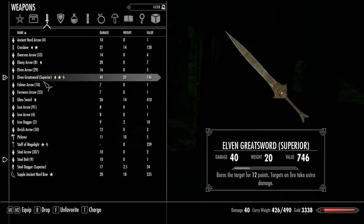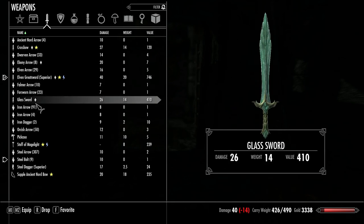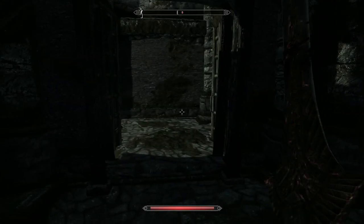The glass sword is 26 damage. It's a big difference though. If I could craft it up and enchant it, it would be a lot better.